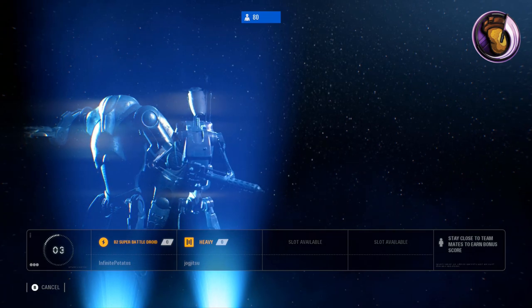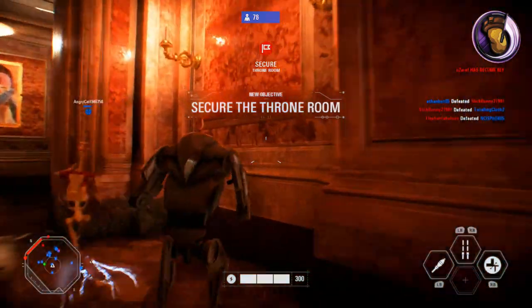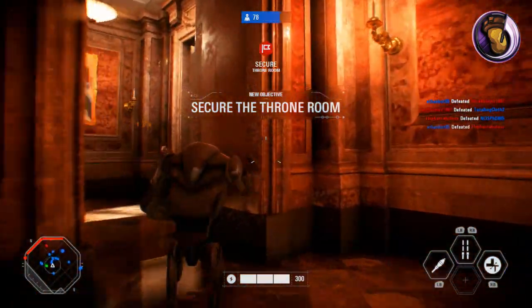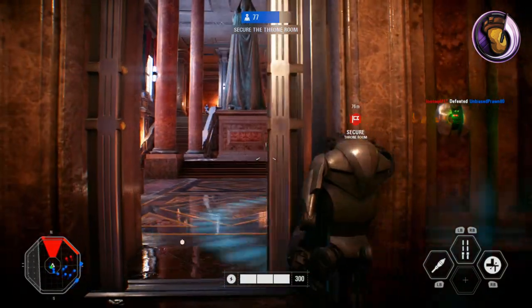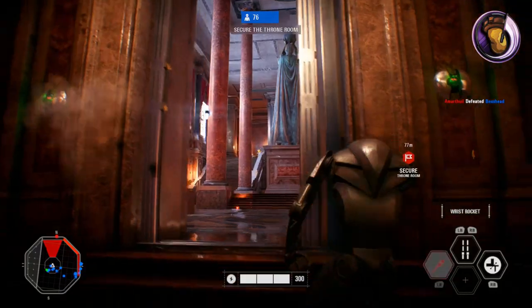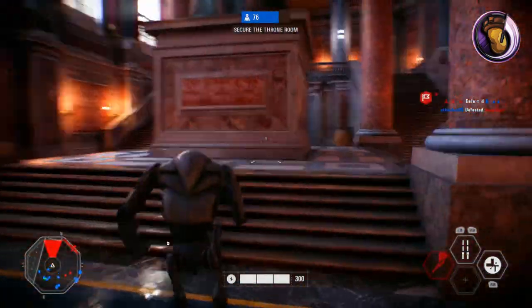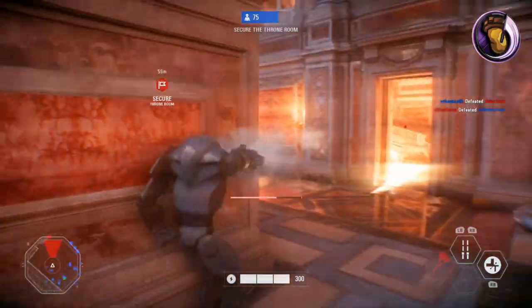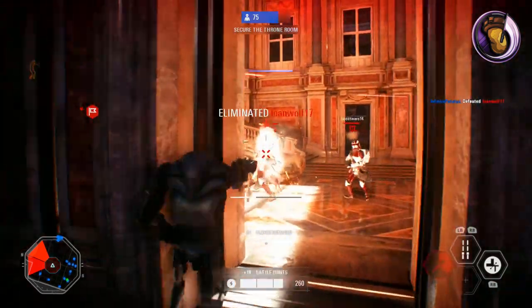The last reinforcement we'll be covering today is the B2 Super Battle Droid. The B2 Super Battle Droid takes 3,000 battle points to purchase. The Super Battle Droid is equipped with a Rocket Launcher, the Overload Ability, and the Fortify Ability. Don't confuse it with the B2 RP Rocket Droid, as that one has white markings on it and this one does not. This Super Battle Droid does not fly.